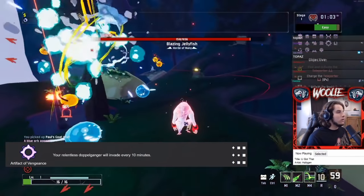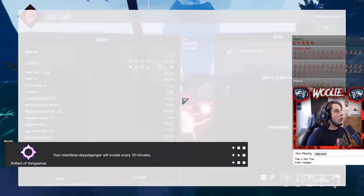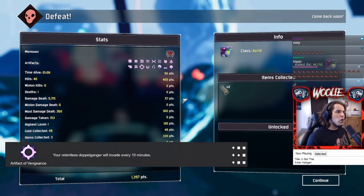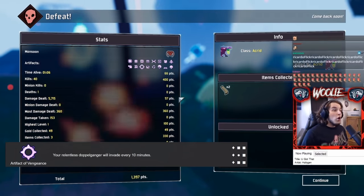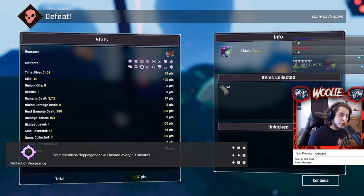Finally, the Artifact of Vengeance — this one is powerful. Every 10 minutes, an exact copy of yourself will spawn in and you will have to kill them. It has all of your items and the AI is actually pretty competent, so be warned. Always look at your in-game timer with this one on and be ready as soon as it hits the 10-minute interval.